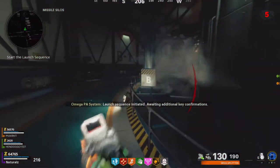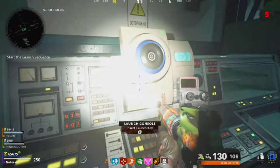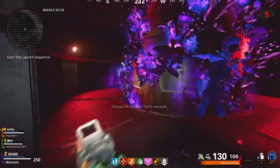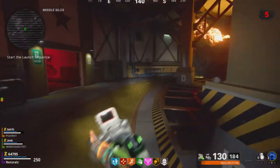Once you've found all three keys, you have to launch the missiles by slotting them into the control center. The order is D, B, A — or sometimes it can be B, D, A. If you're confused, refer to the guide on screen. You have 45 seconds to put the keys in; if you fail, you can try again.